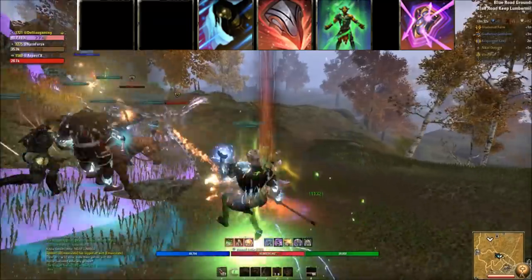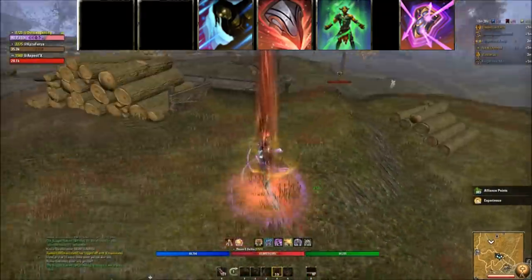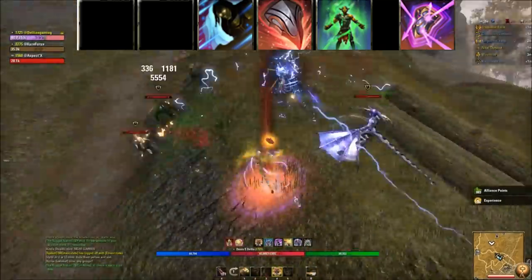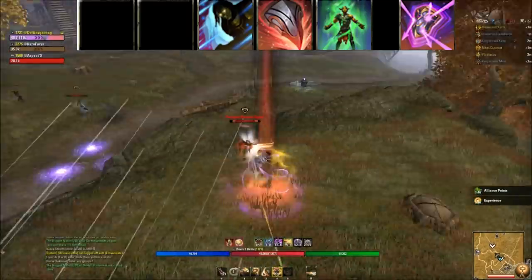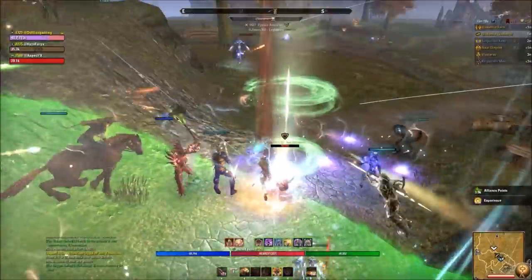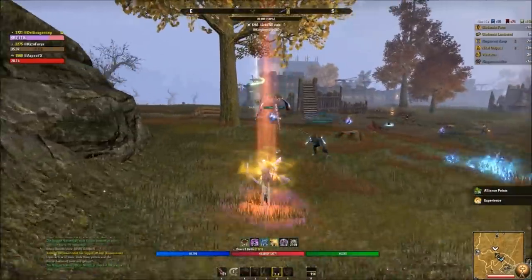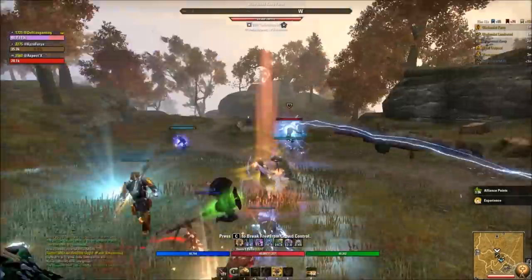Stamina damage rotation: buff with Rally and Shuffle, charge in with Stampede, then medium weave Dizzying Swing into Dawnbreaker and Executioner. For survival, keep your armor buff, Shuffle, and Vigor up at all times. When taking pressure, use your class stun or Reverberating Bash constantly to stun and pressure the target.